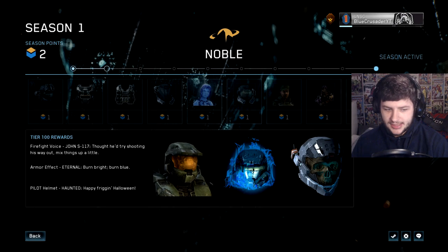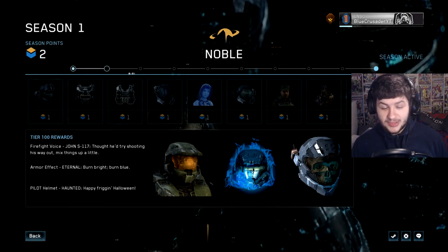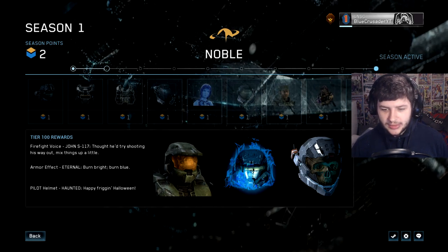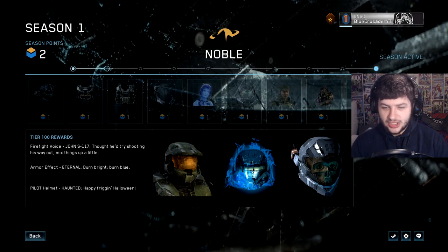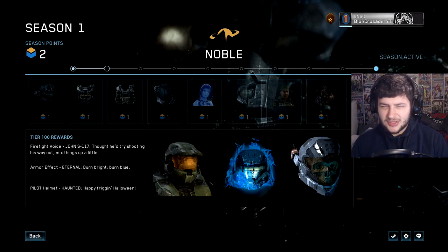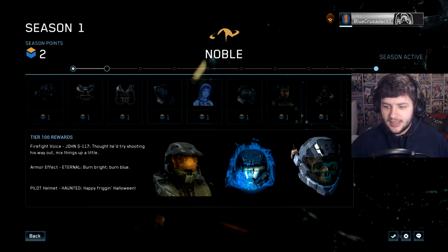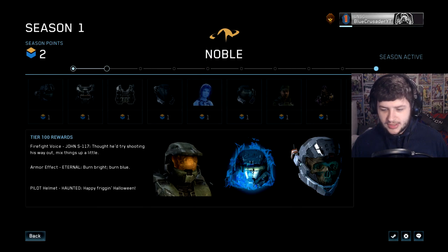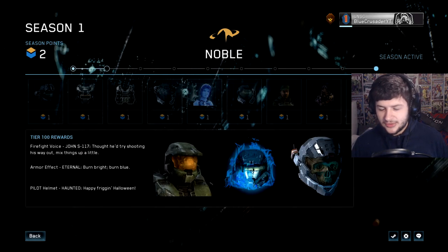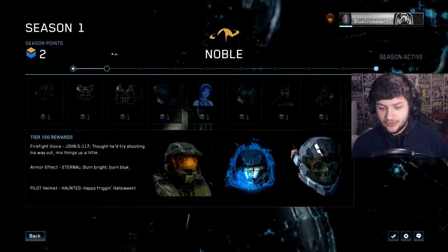When we get to tier 100 we get the Master Chief Firefight voice, which is going to be the most demanded one since Master Chief is the main Halo protagonist. We also get the Eternal Armor effect — the coolest effect, which back in the day was only available to Bungie employees. When 343 took over from Bungie, they let all players get the Bungie Blue Flames, and now we can unlock those again. We also get the Haunted Pilot Helmet variation with the skull — a lot of people will really be looking forward to that.